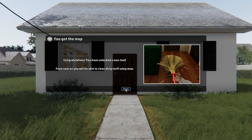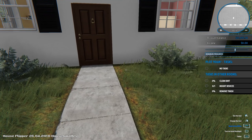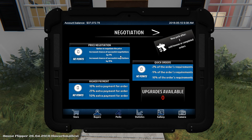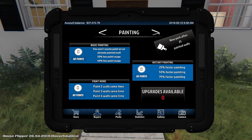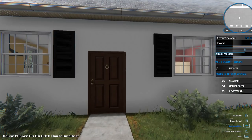Congratulations, you have unlocked a new tool — from now on you'll be able to clean dirty stuff using a mop. Okay, I didn't think we had a mop last time. This UI is definitely upgraded too. So I know there's new perks and whatnot: price negotiation, quick orders, higher payment. We had cleaning perks from before. Now we have negotiation perks, demolition perks, painting perks, building perks, handyman perks. You quite literally can upgrade your character now quite a bit, which is really exciting. We don't have any upgrade points yet though, so let's not even get started with that.